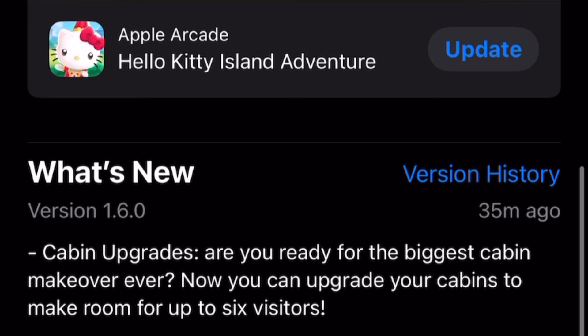I usually start by looking at the What's New section. So — cabin upgrade! Are you ready for the biggest cabin makeover ever? Now you can upgrade your cabins to make room for up to six visitors. We've seen in the trailer that it looks a little bit like Animal Crossing, where the house on the outside grows.